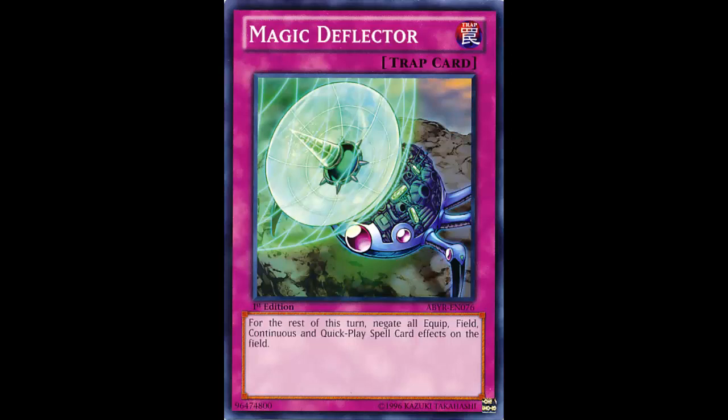That's actually fairly interesting. If you play it at the wrong time it can be a dud — like trap stun — but if you play your cards right you might be able to make something fizzle. That's definitely a key play: making something fizzle by activating this in response to one of these spell cards.